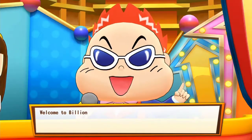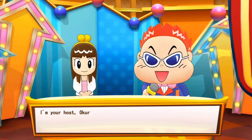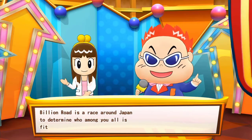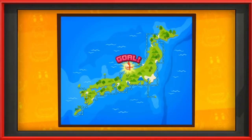Once you have selected your preferred play style, we are introduced to the hosts of the titular game show, those being Kirara and my new favorite character with gigantism of the head, Okura. After a brief introduction and all players moving to the Tokyo starting location of the board, Okura will throw a dart at an image of Japan, which will mark our first goal for the game.